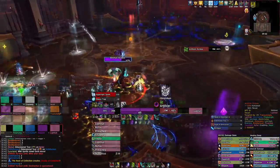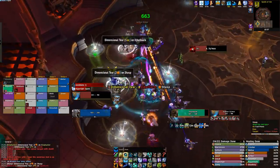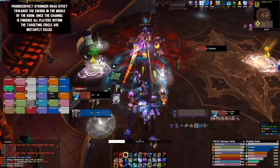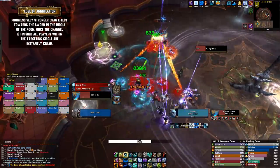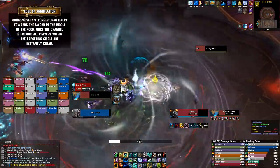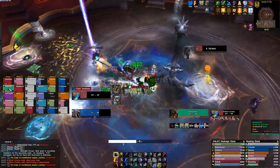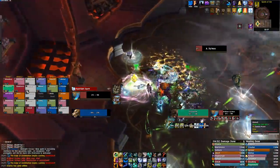After getting the hang of dealing with the seeds, spam healing the withering touch players, and getting the boss to 40% health, phase 3 will begin. You no longer have the touch, and instead the raid will take light ticking damage every 3 seconds. The seeds have been replaced with the edge of annihilation. A large sword will land in the middle of the room, and on a timer will drag everyone towards it. The drag effect gets stronger over time to the point where you really can't outrun it. Any players remaining inside the circle once the growing red zone reaches the edge are instantly killed. By having the wormhole positioned slightly off-center towards the other end of the room, both camps can be dragged in with the boss, and just before it explodes, use the wormhole to get back to safety.